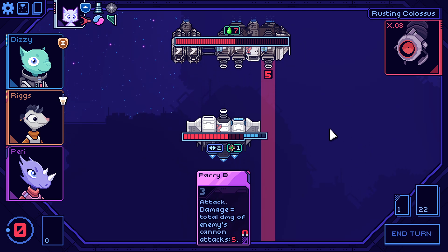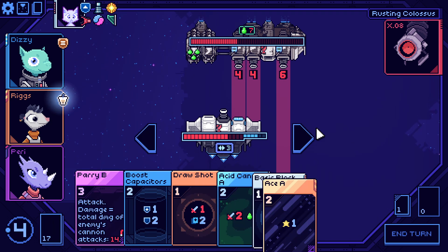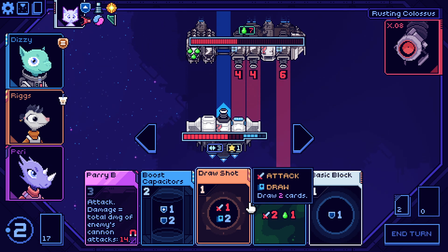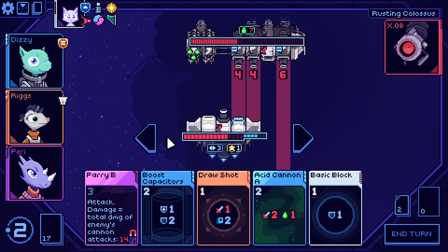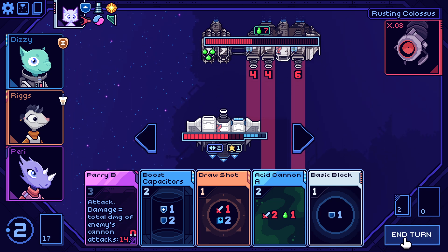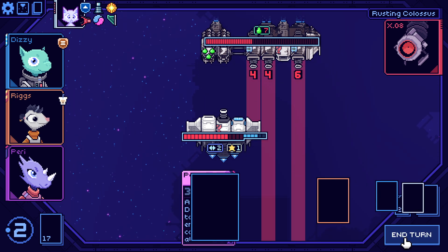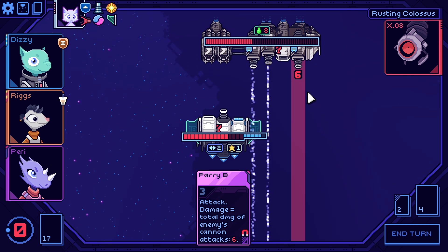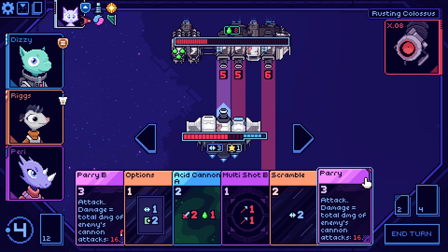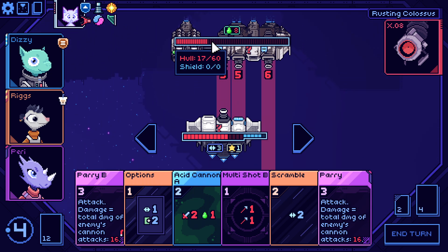That's a lot of damage — blocks are not going to do much here. We just move one, don't play anything, get a little armor, wings retract, he takes seven more damage, and I get one evade a turn. Just wait — how much health do you have? 17. I just parry him.